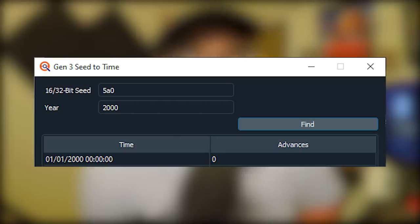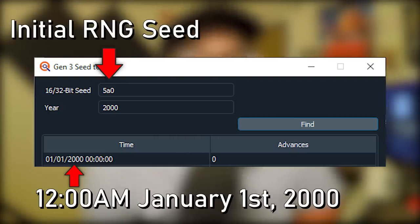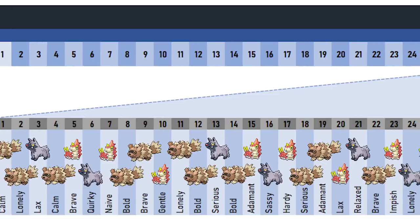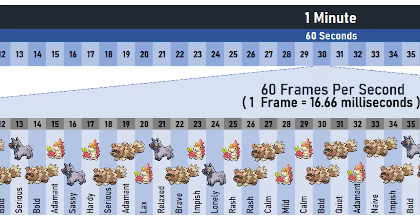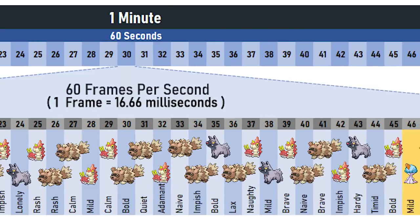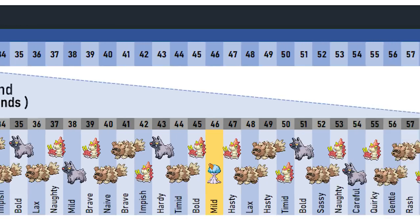The internal battery has run dry. The game can be played, however clock-based events will no longer occur. Indeed — the game can be played, and in fact, this battery being dead is critical for being able to manipulate Ruby and Sapphire's RNG. Once the battery is dead, the clock stops and becomes frozen at midnight January 1st, 2000, resulting in the initial RNG seed of 5A0. A constant initial seed means that all the Pokémon you encounter are perfectly predictable. Species, stats, nature, and even shininess are predetermined and thus capable of manipulation.